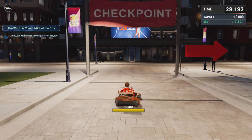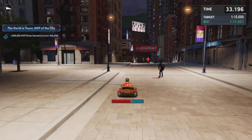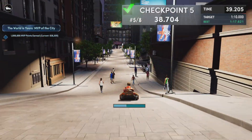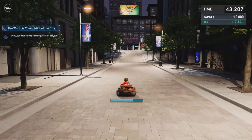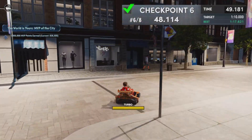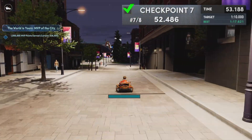I didn't use turbo because I didn't want to crash — you know how it's kind of hard to control. But when you get to this point right here, this is when you want to turbo and go down this hill. Hit turbo but make sure you control it a little bit so you don't crash, because you're going to be losing a lot of time. I'm at 44 seconds right now. There are 8 checkpoints you have to go through. I'm slowing down around the corner just so I won't crash again.